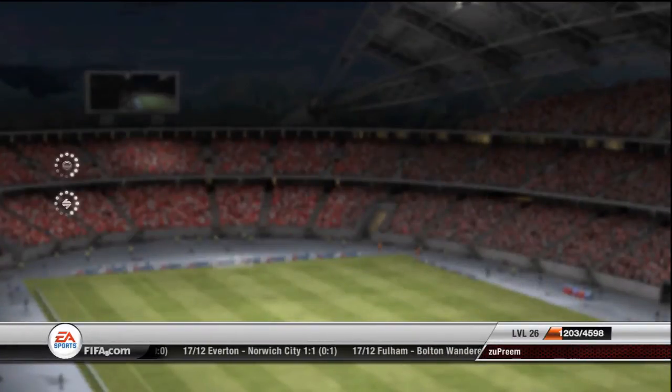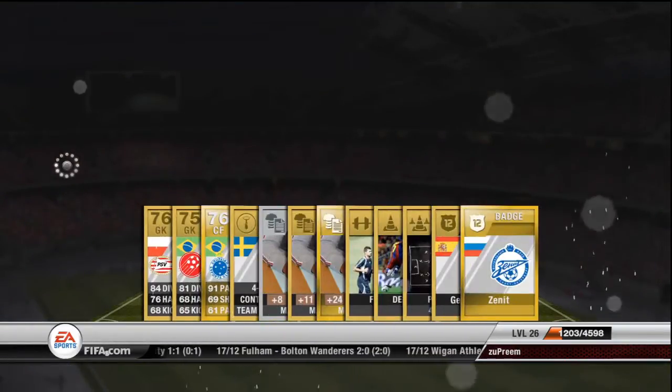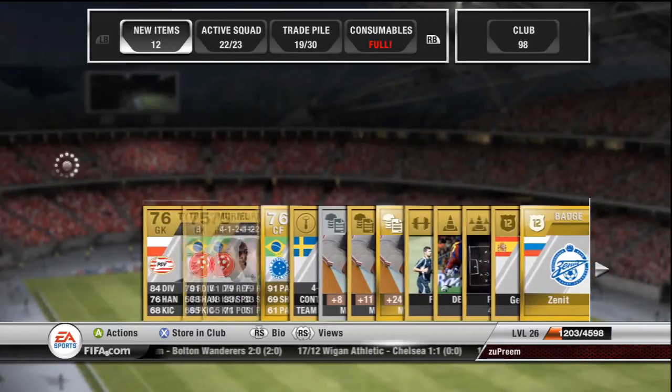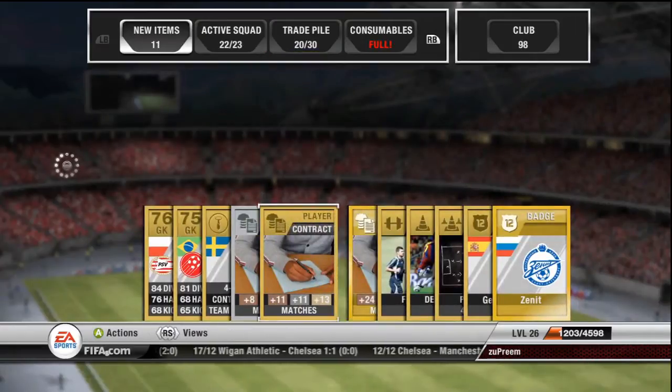Lucas Podolski is going to give us a Wallyson — five star skill Brazilian, only rated 79 or 76. So again a pretty poor pack. He's in a bad formation, not a good set of packs today at all.